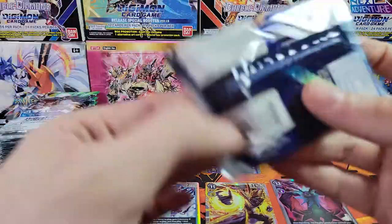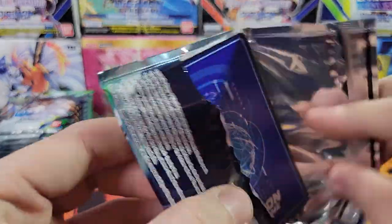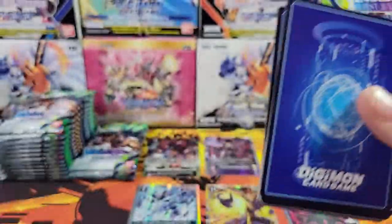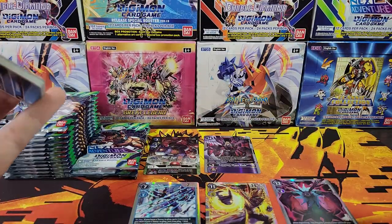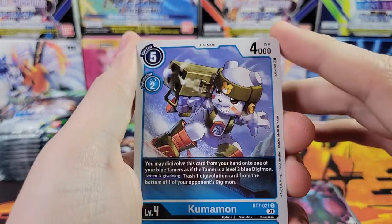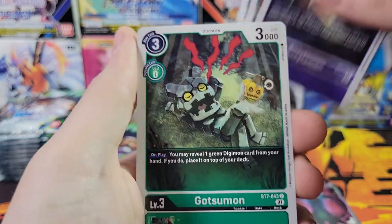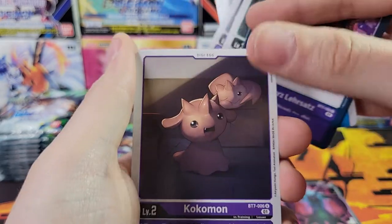We'll put Lucemon in the second row. We've got our two really good hits of the box up there — and we're not even halfway through the box yet. That's our fifth hit. We haven't gotten a ten-hit box in a while. Maybe we can do it with this one — we're not even halfway through the box yet.